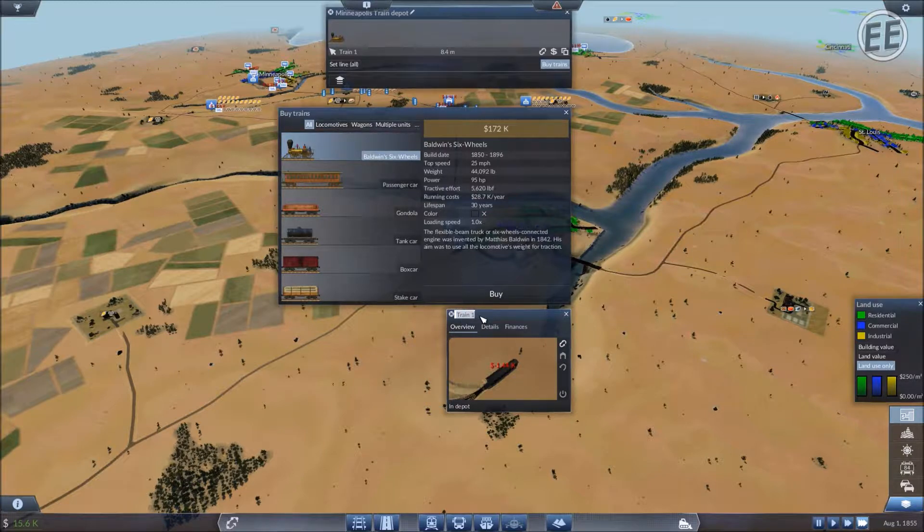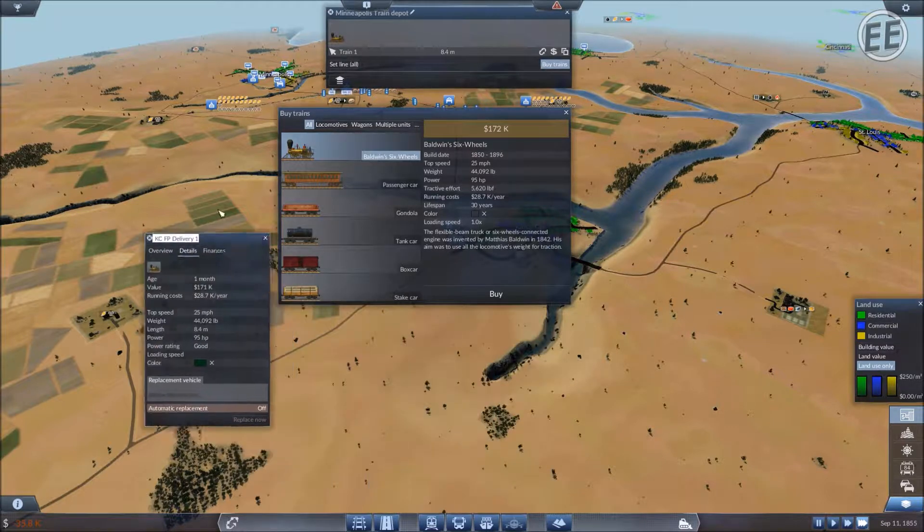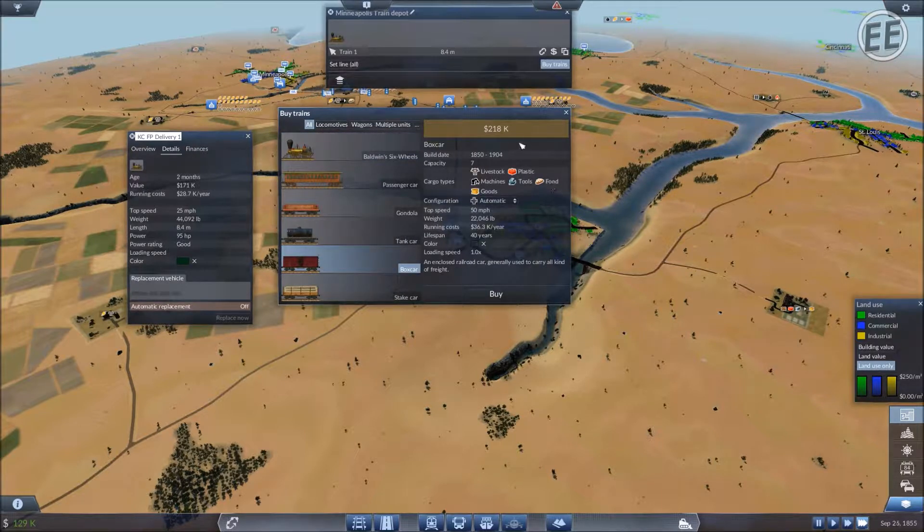Train one will be the KC Food Processing Delivery One. In the details, it's going to be dark green - yeah, dark green. Now box cars deliver food, and I need 218,000 for the box car. I actually need two of them, so that's 436,000 dollars. But if I can get away with one, we can start the process and start making money.